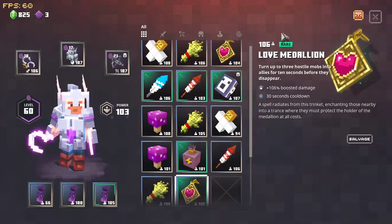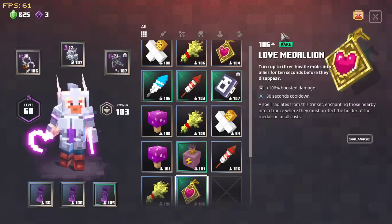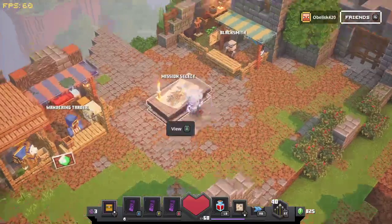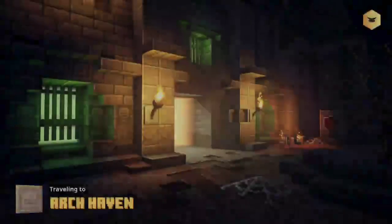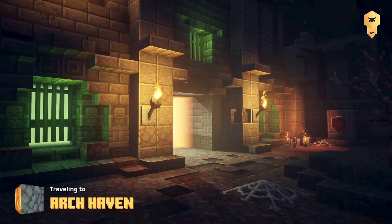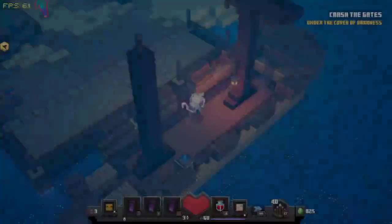So that's golden. What you're going to want to do is always keep equipping your highest power level gear, because that'll give you more gear. You come over to Archhaven on the max difficulty, and let's hope I can show you a nice under two minute run, because that's the standard and the norm. And here we go.